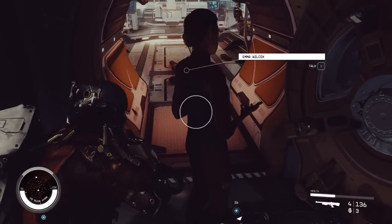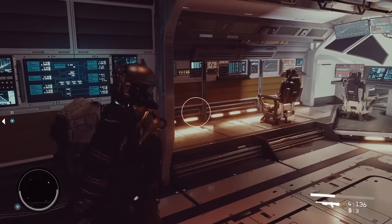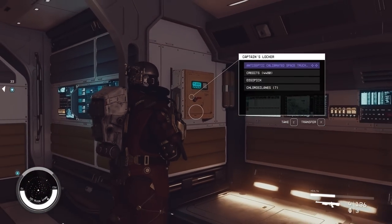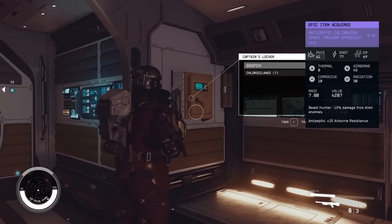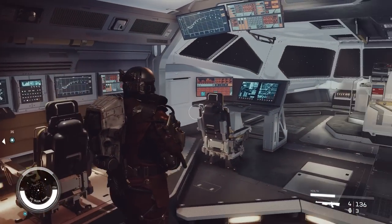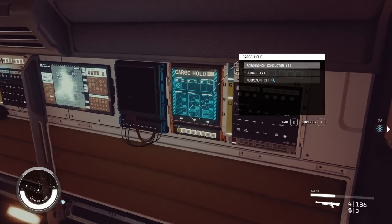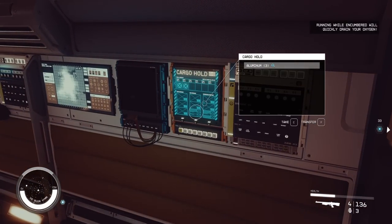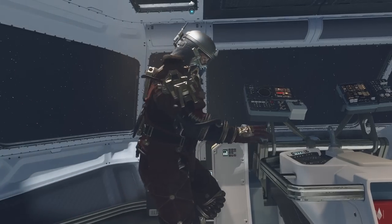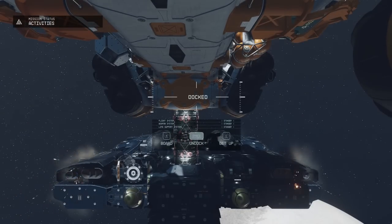Loot the bodies. Where's the vault on this one? There it is — take the juices from the vault. Should be a cargo console. There it is — take everything from there. Go in the pilot seat and I've got myself a much bigger and better ship for free.